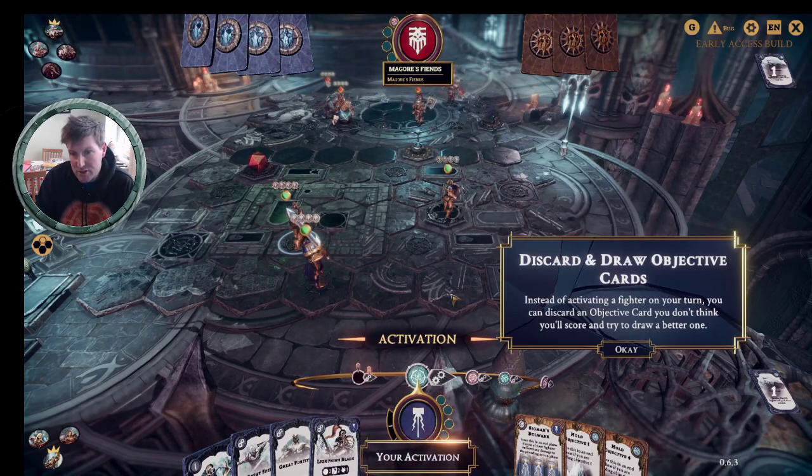Instead of activating a fighter on your turn, you can discard an objective card you don't think you'll score and try to get a better one. You want to try to avoid doing this — although it is almost the simplest thing you can do in the game. When you're picking your objective cards, you want to try and pick ones that you can score in most circumstances.